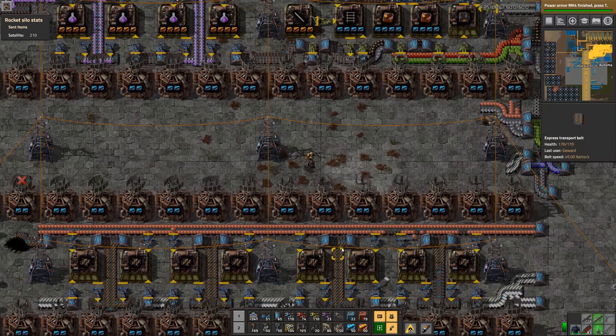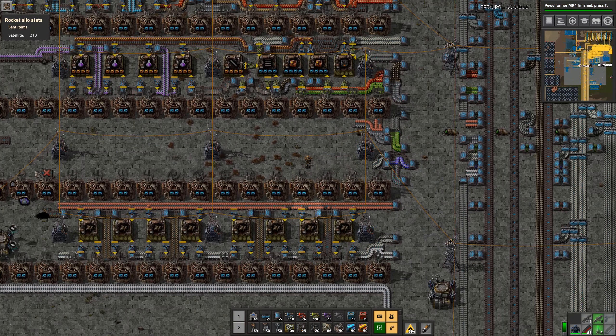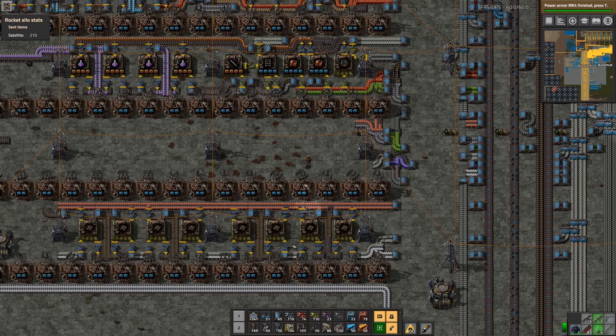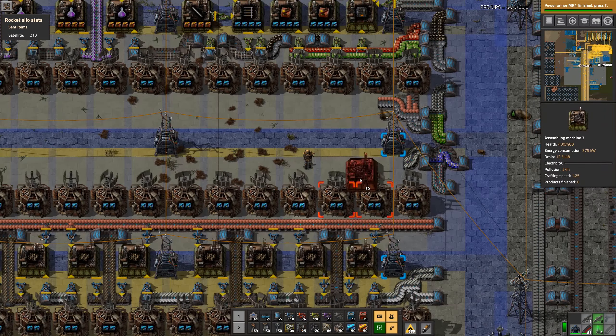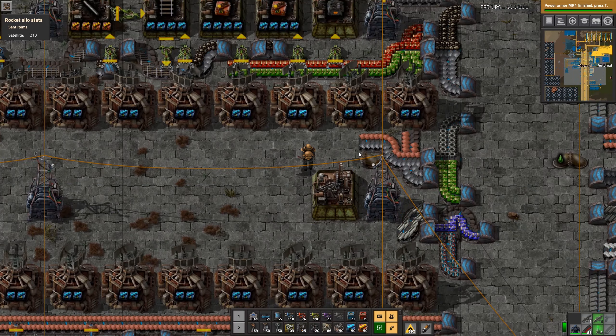Now we need all the things in the middle — the flying robot frame production, exactly. For that we need all the engine unit stuff. Everything starts out with the pipes again, like that exactly.